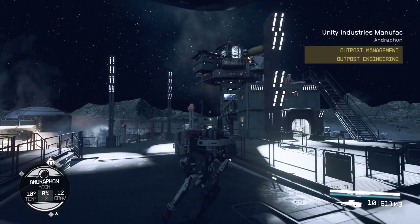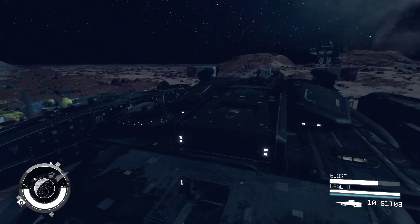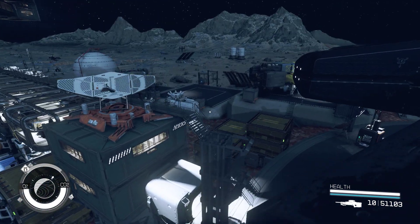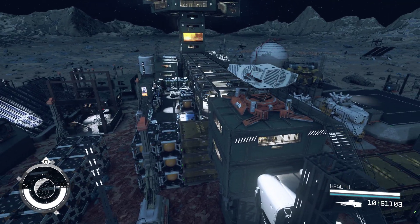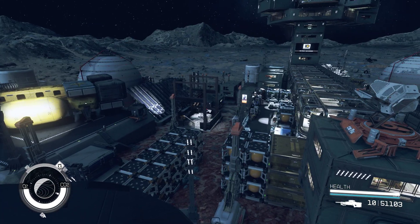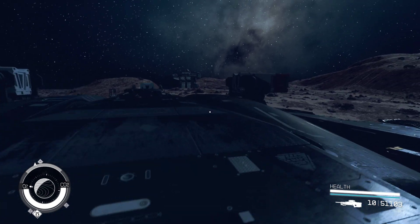We are on an airless moon with very low gravity. Basically what I've got here is a huge mining and industrial production outpost. I went into the console and completely broken the build limit — this camp is probably 4 or 5 times the build limit right now. It's actually not 100% complete; there are a few areas I haven't finished yet. But I've been working on it for about a month, so I figured I'd show you guys.